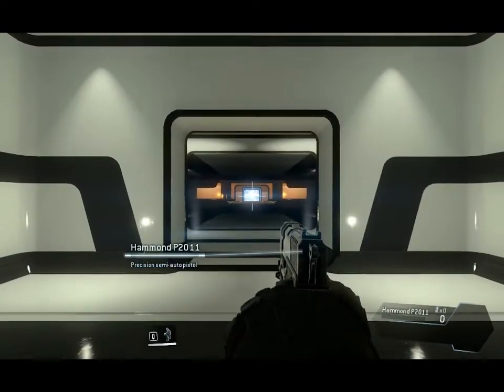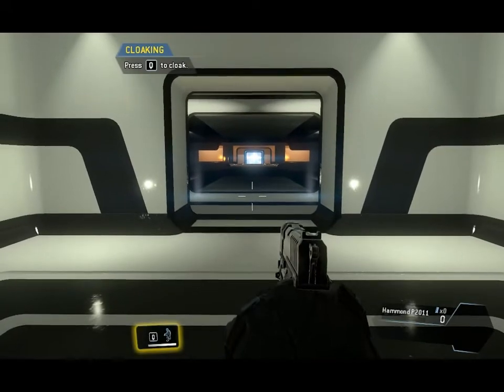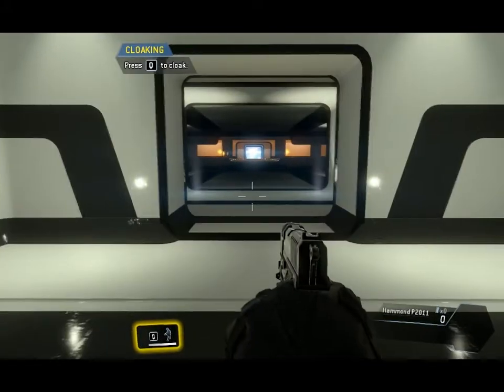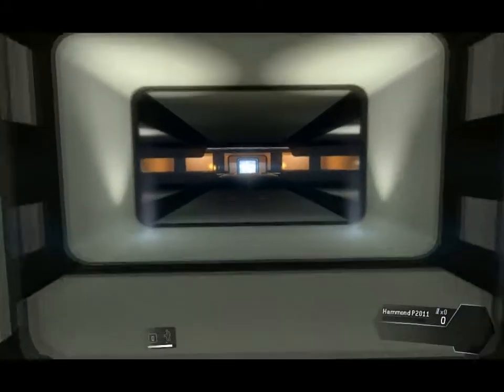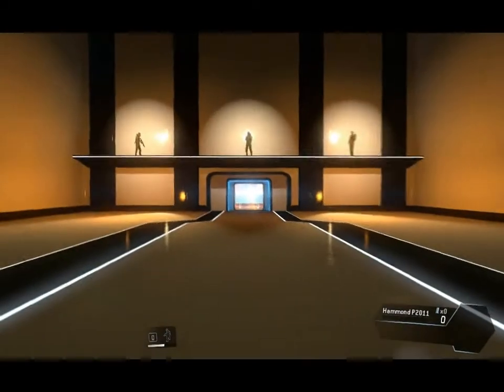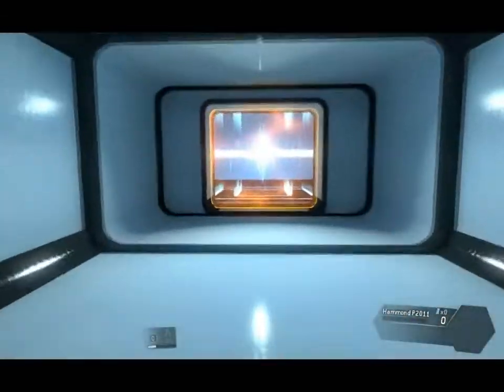Cloaking, making yourself nearly invisible, is essential to pilot survival. To get past the sentries, cloak first, then move through the area quickly. Well done.